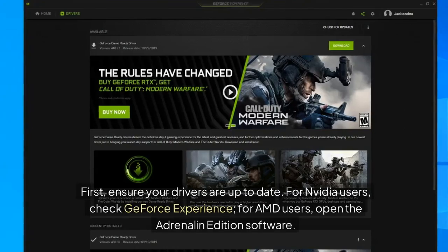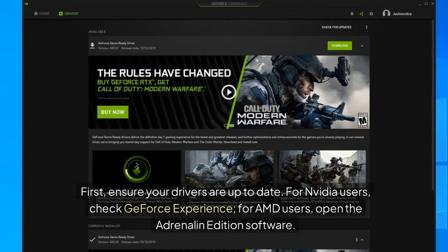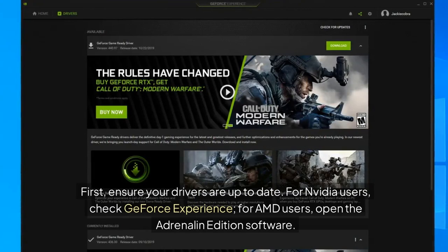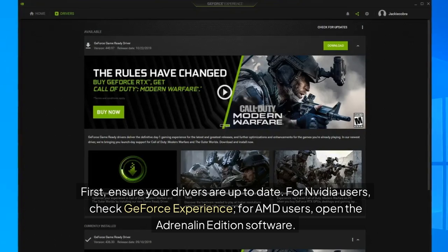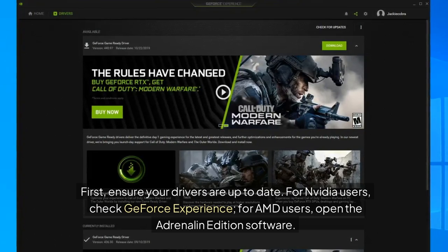First, ensure your drivers are up to date. For Nvidia users, check GeForce Experience. For AMD users, open the Adrenaline Edition software and click on the Check for Updates tab.